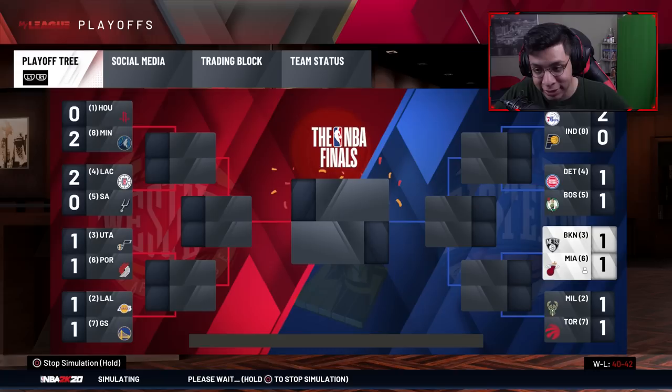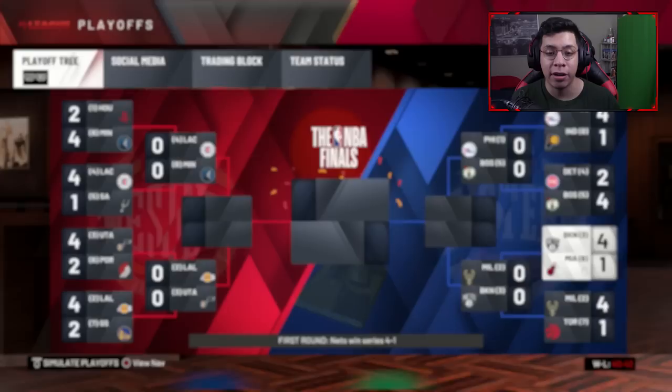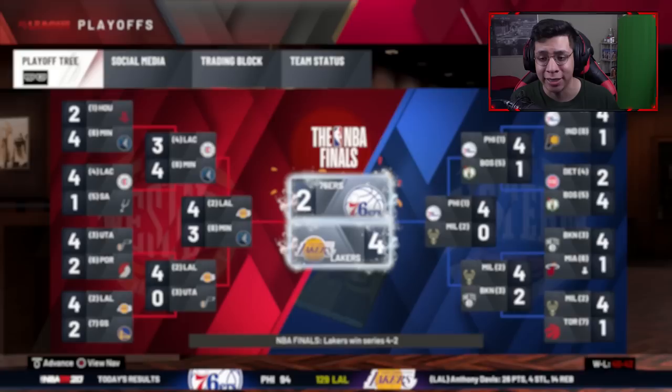We simulate the playoffs quickly. Round one — we only take one game from Brooklyn, which is understandable since they're the better team. The Lakers then take the championship over the 76ers, with 33 points, 10 assists, and 5.7 rebounds. Those rebounds are a little low but everything else is ridiculous.